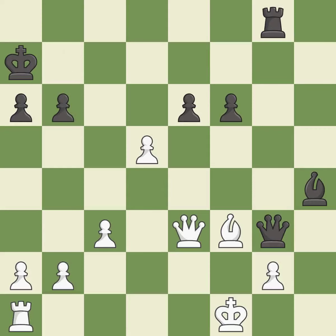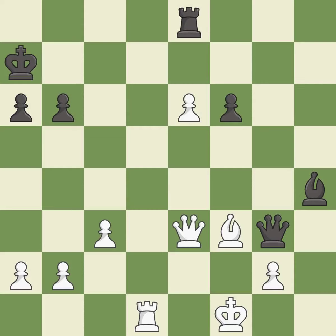This blocks the check from an opposing queen — it is good. This makes a passed pawn, meaning no opposing pawn can challenge it on its way to promotion — it is best. This threatens to win a pawn — it is excellent. The rook is now on an open file, which helps control squares across the board.